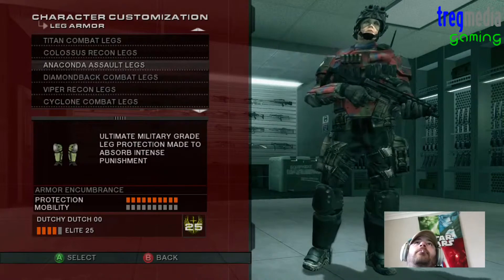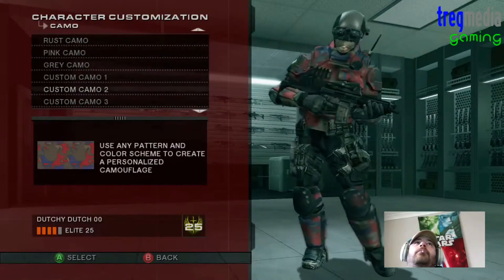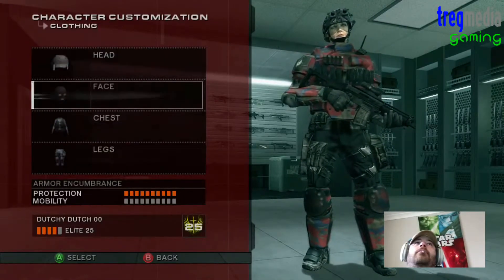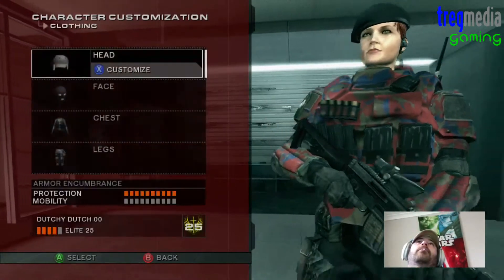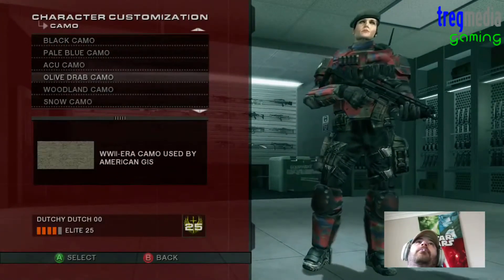Basically, we're going to custom camo the whole of our outfit as far as possible, except for when we get to our head. Because I want to chuck a green beret onto my head. So, clothing, head. Go up a couple. There's beret. And we'll put that one into like an olive or a green. Yeah, that's good enough.